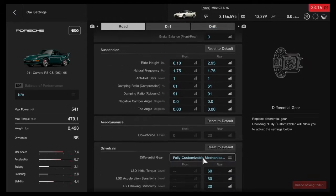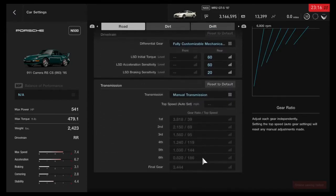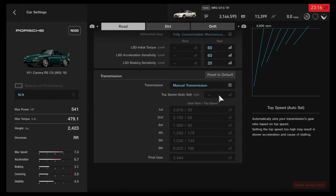Anti-roll bars at 1, no camber, no toe — you know the drill. Full torque, full acceleration. For the gearing, I actually just left it how it was because it worked perfectly fine as that.